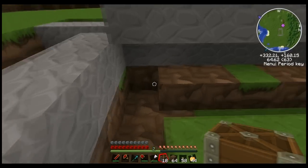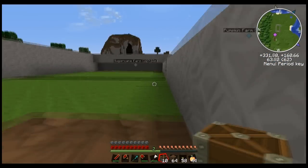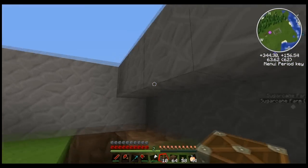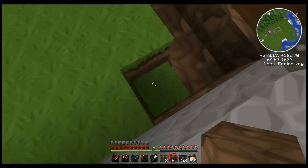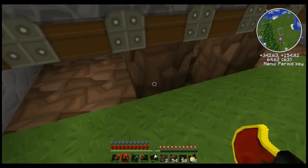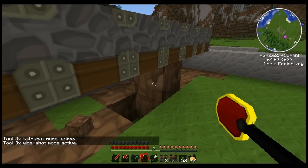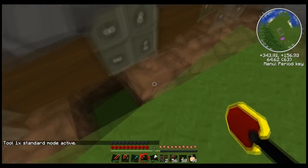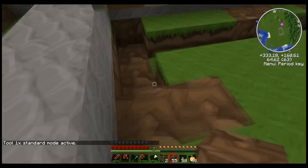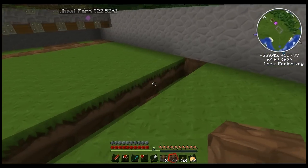Now let's get our pistons. Get underneath here and just put them down. Do nine pistons on this side and nine pistons on this side, aiming straight down. They don't have to be sticky pistons — just normal pistons will do. Go ahead and replace the dirt you've taken.